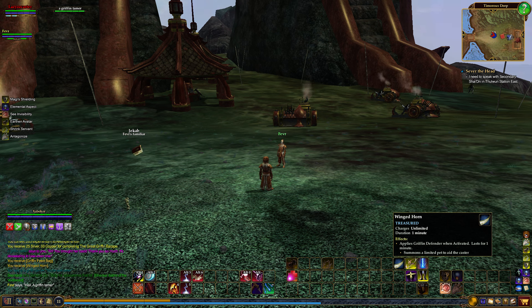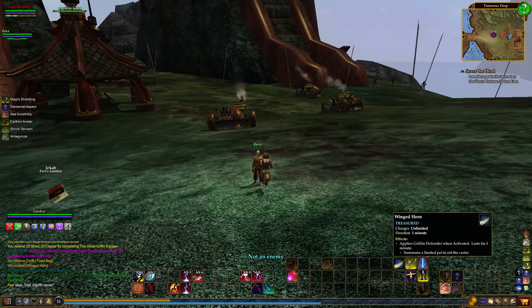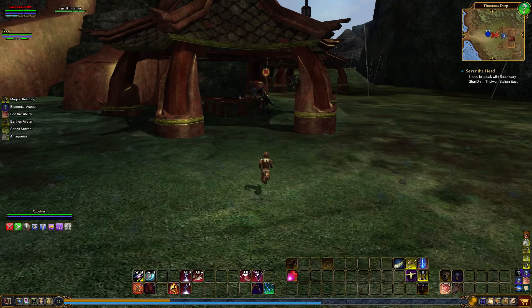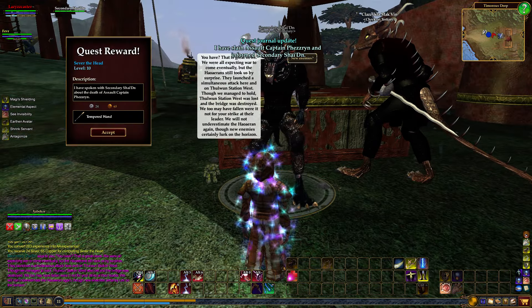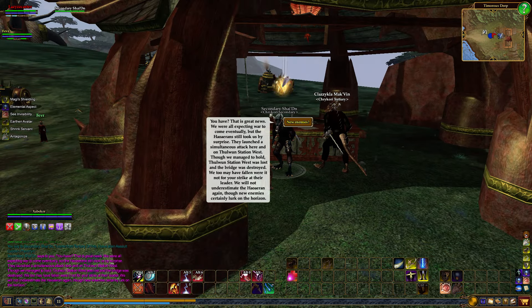We did get an item right there, guys. This is an item that you can only get by doing this quest. It's unlimited charges, which is really nice. The winged horn duration is one minute and it summons a limited pet to aid the caster. It only does it during the fight — you have to use it on the enemy. It doesn't do a lot of damage, to be honest. But it's just kind of cool to be able to play around with it and have a pet if you're not a pet class. So anybody can use that one.